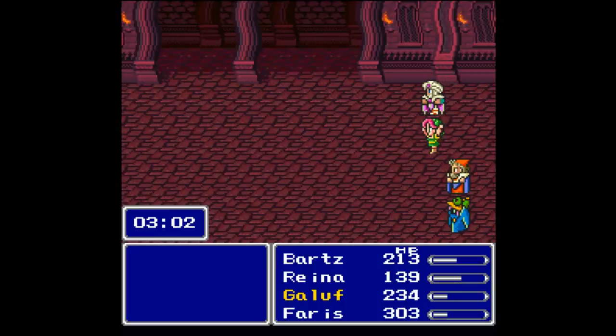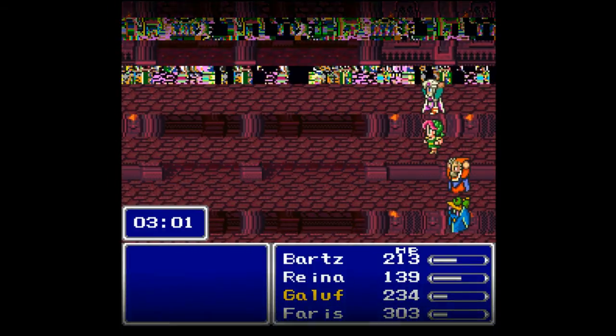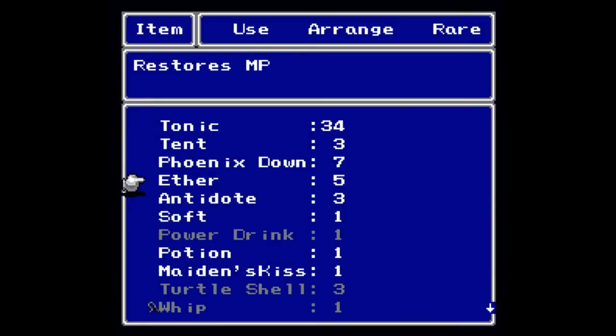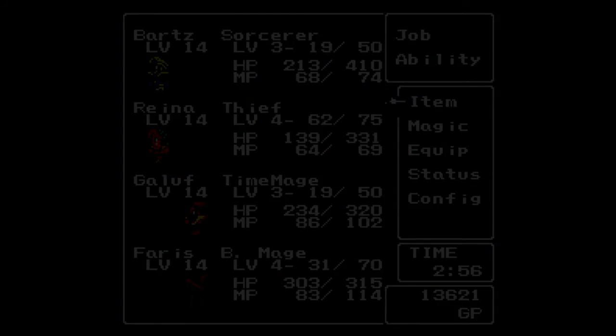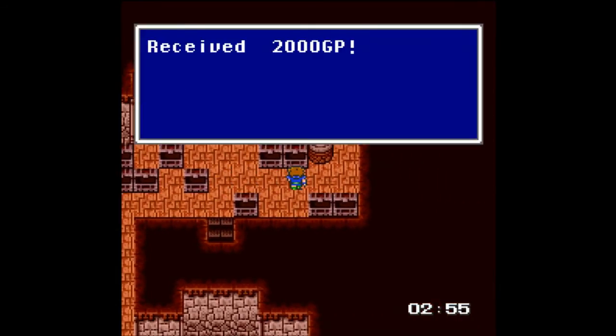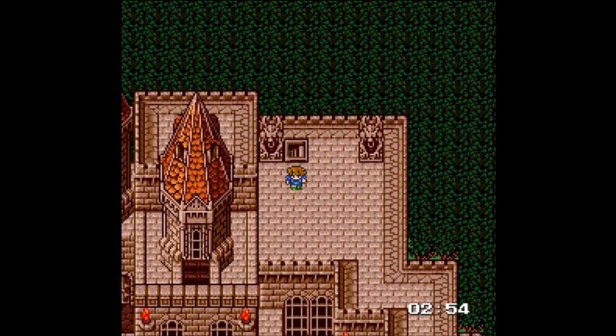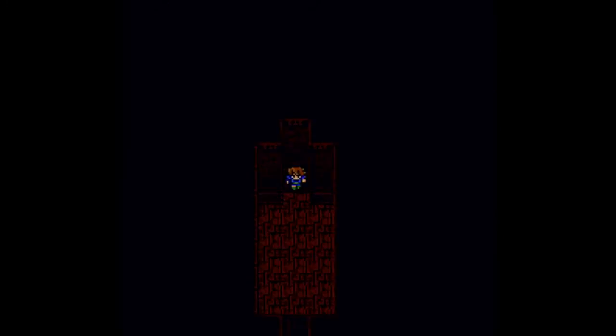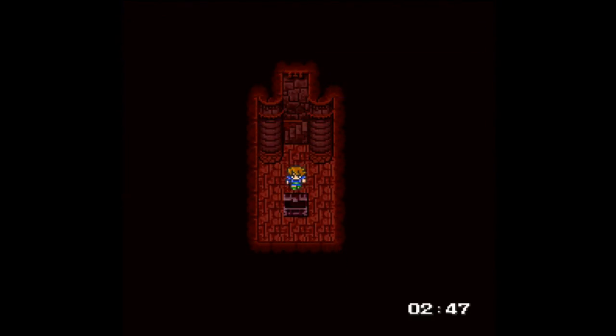I can guarantee absolutely nothing but I'm really hoping we make it. That's the last of my magic — I'm going to need to use a couple Ethers. Down goes the Gigas. Like I said, I've never done this without running from fights — usually the strategy to get all treasure chests is to run from fights, but I'm not running from any fight in this game. I'll use a couple Ethers so I don't waste precious seconds. Got 2000 gil. Same thing on this side — we need to get down to the basement. I don't have time to look at floor indicators; we've got monsters to take on.